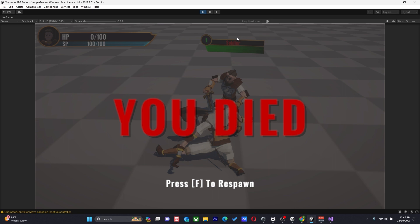We now have a functioning death screen. We'll have a respawn feature later but we want our respawn tied to the quest system so we're not doing that right now. You have a functioning death screen and the 'Press F to Respawn' text is there, currently doing nothing.